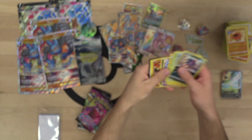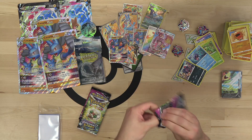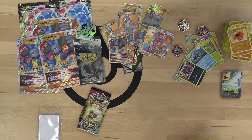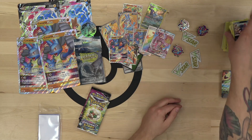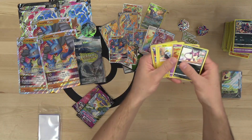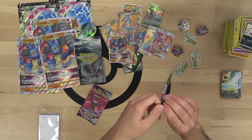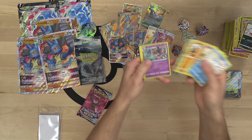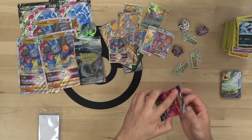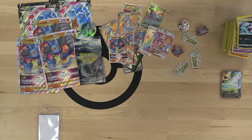Darmanitan, Slugma, Electrode, Elesa Sparkle. You know, after doing our gym leader type review on stream, why is Elesa in a Fusion type supporter? The best Fusion type Pokemon is Mew, which is Psychic — Elesa is Lightning. I don't get it. Dragapult, Quick Ball — one pack remains — Chilly Rain, and it's a Passimian. That's it for the pack opening.